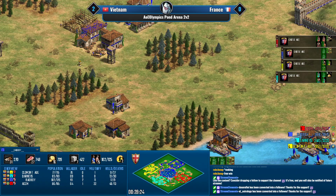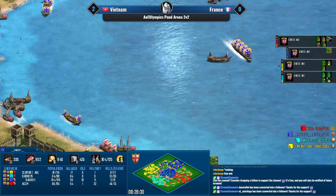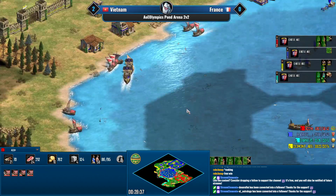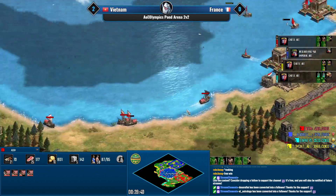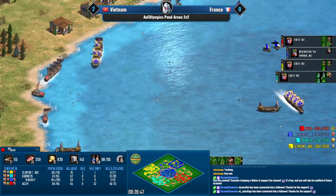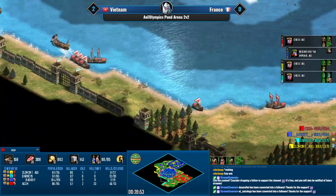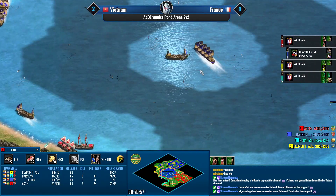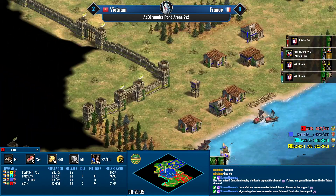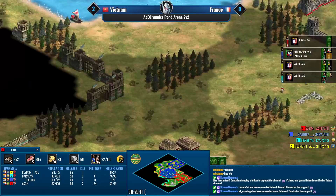The Vietnamese guys have always done a really good job of spreading their warships once they win the water so there's no potential for a redock attempt. Look at ACCM's line of sight — they see the entire coastline. I don't think there is a single tile of coastline that is unseen. They even have demos patrolling in the middle.